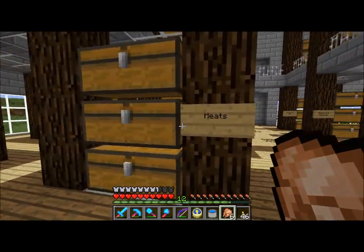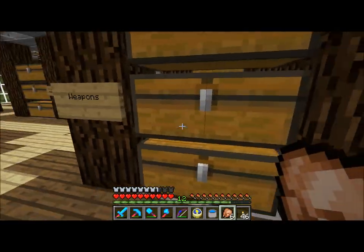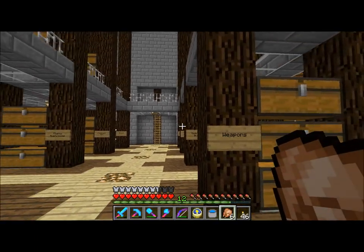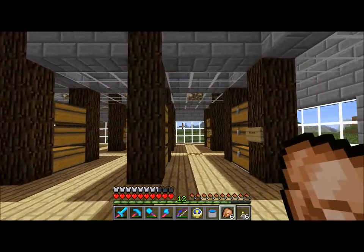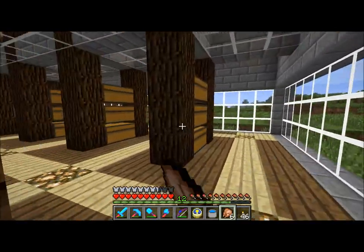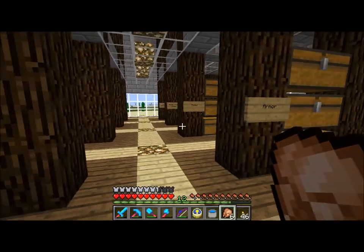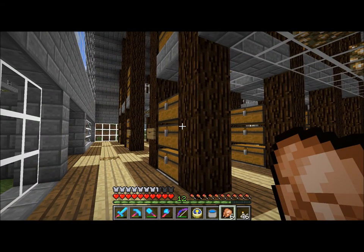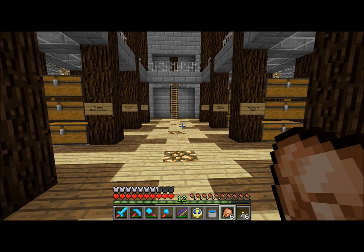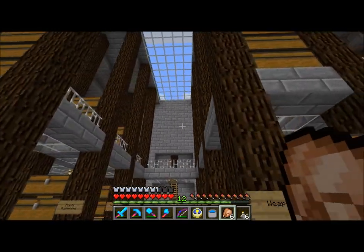I have organized all of the stuff into different sections. There are three double chests, one on top of the other, all separated by category. There are four rows one way and four rows the other way. Both floors have a total of 48 double chests each, which is 96 single chests worth of space per floor. So that's a significant amount of storage space.